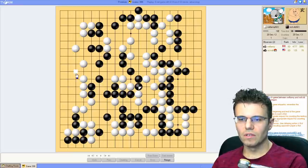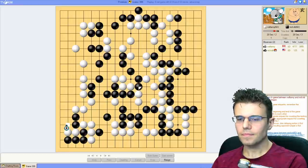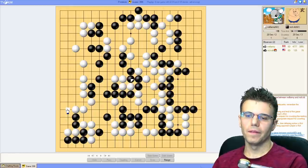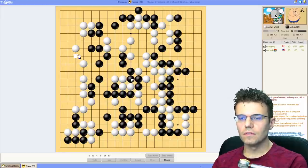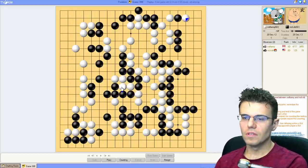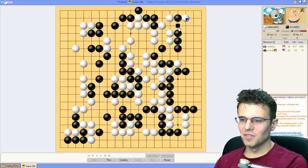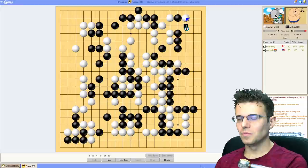I still don't have a way in here. Before I actually had a peep here and a peep here, and then I can do this sort of thing. This is actually pretty big endgame because of all the aji still in here. He's just taking points. Yeah, that's probably a better way to start. That's a pretty huge reduction - pretty big.